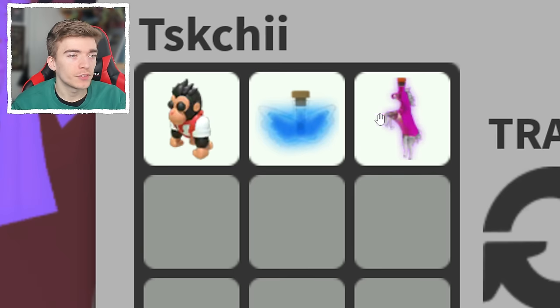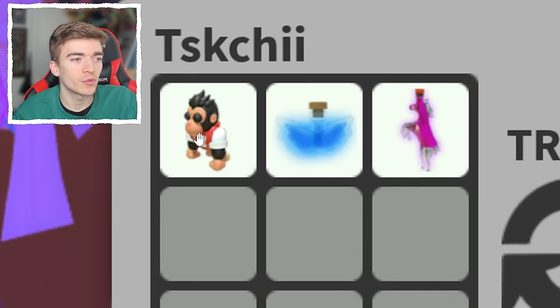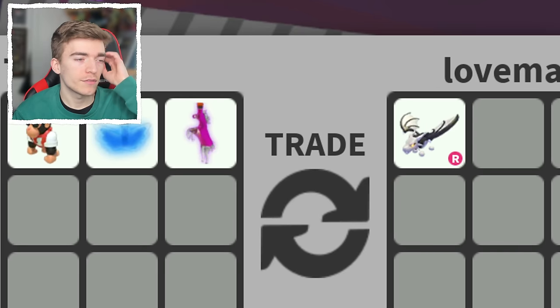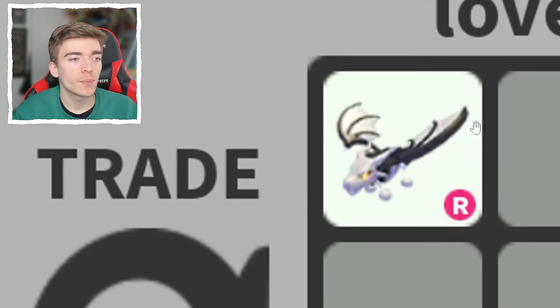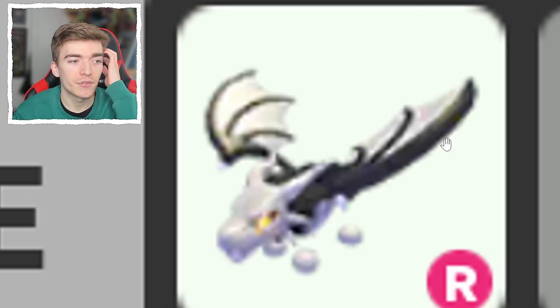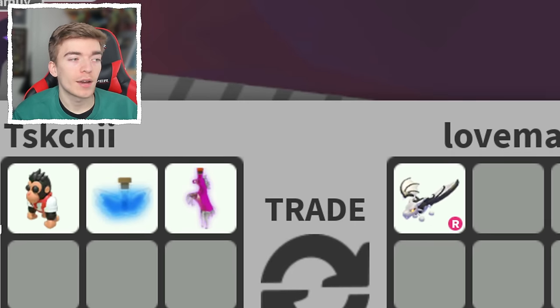They traded a fly potion and a ride potion — the fly potion is about 295 Robux and the ride potion is about 100-something Robux, so that's about 450 Robux worth — plus a random chef gorilla. And in return they got a ride vampire dragon. So you're basically trading a fly potion and a gorilla for a vampire dragon. Which is actually insane. Where are people finding these trades? I want to find these people so I can get rid of my potions, because I do not get these good offers.